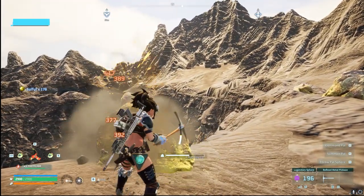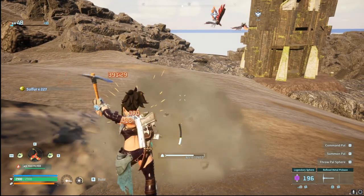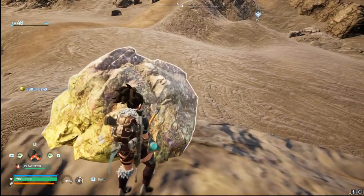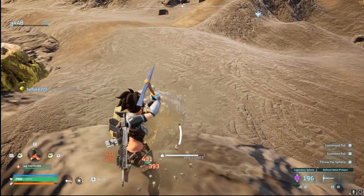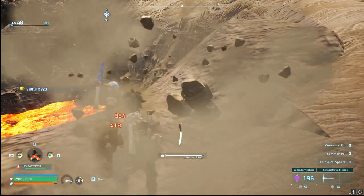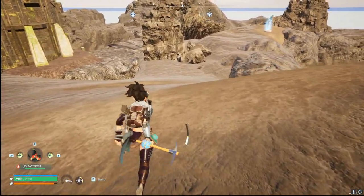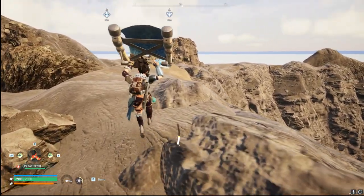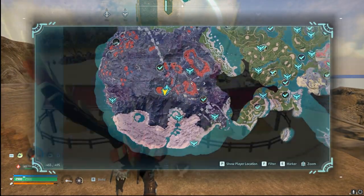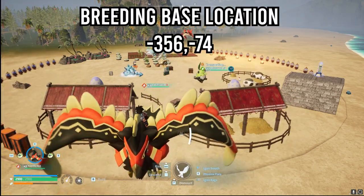We're going to get into it first off with this video — my three bases that I have been using. These get us all the materials we need for crafting ammo, pal spheres, and anything with armor. Very easy to get with these three bases, as well as using the breeding aspect of this game. When we start off we have to place our first base near the start, but as soon as you get comfortable, move that first base to negative 356, negative 74.